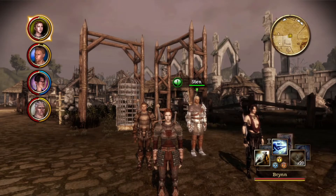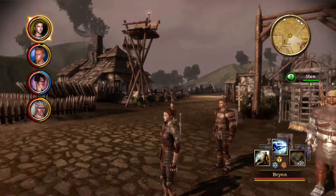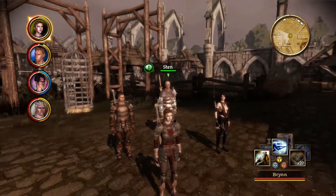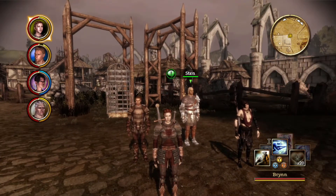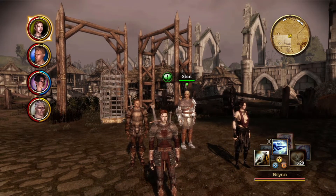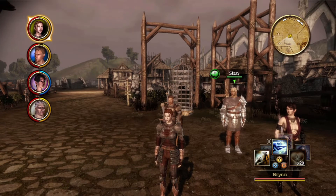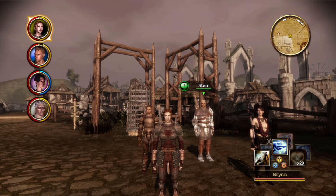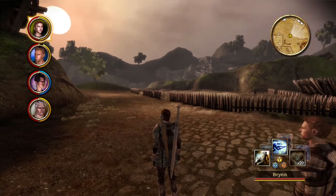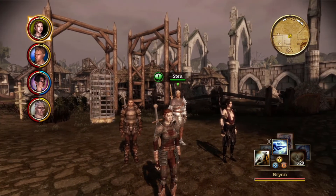Hello everyone and welcome back to Dragon Age Origins. We are still here in the little village of Lothering and we have some more quests to do today. Last episode we helped a Qunari warrior named Sten — he was in that cage back there and we freed him, and now he is part of our company. We also recruited Leliana, who is back at camp because we can only have three people following us at a time.